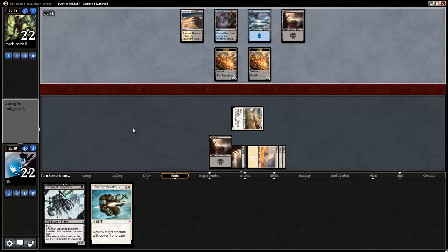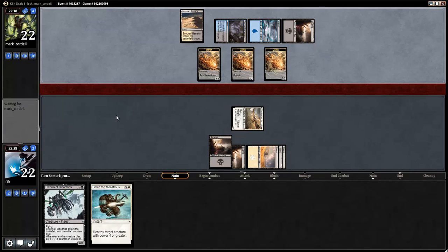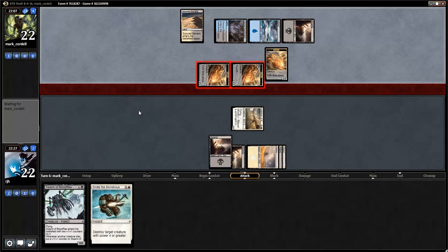We'll play the Bloodflies next turn. Might eventually get somewhere with that. Another morph for my opponent. Play the Bloodflies, keep our Watcher of the Roost back to block. If my opponent gets the fifth land out, then I'm pretty much screwed. There's nothing I can do, so let's just F6.